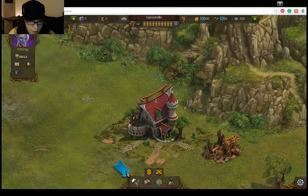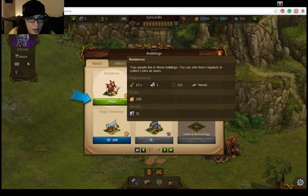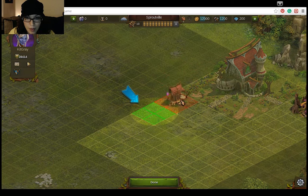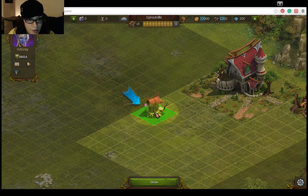This is for buildings apparently. Apparently I'm supposed to build something. I guess I'll click on it since there's a big arrow pointing to it. Basics. Residents — people live in these buildings. You can visit them regularly to collect coins as taxes. So I can't put it there. Oh, that's not my land. I guess I'll just follow the blue arrow.